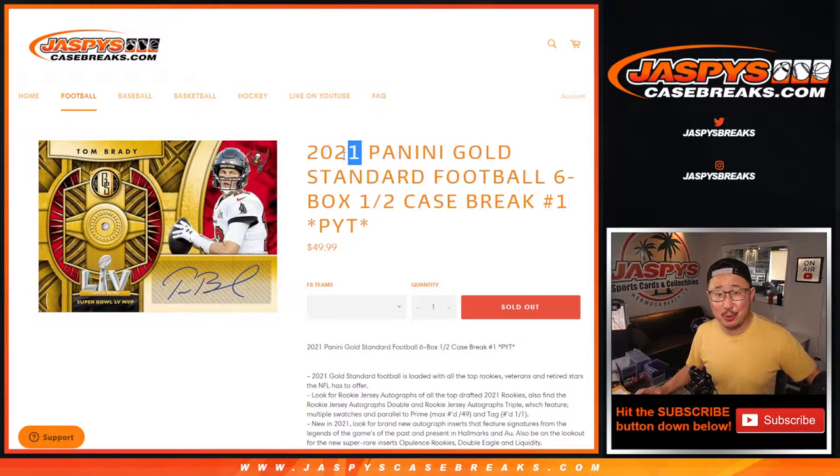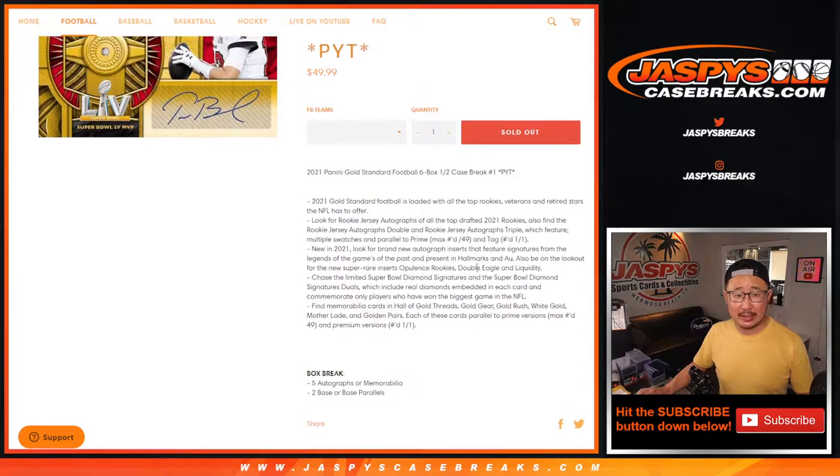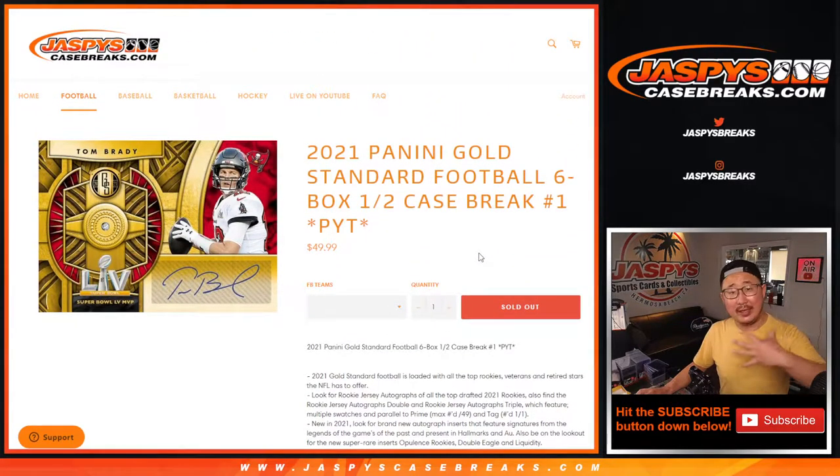Hi everyone, good morning. Happy new release day. I'm Joe from JaspiesCaseBreaks.com, coming at you with 2021 Panini Gold Standard Football — a six box, half case Pick Your Team, number one from JaspiesCaseBreaks.com. Brand new release. All of the rookies are finally in their pro uniforms, so we're very excited about it.